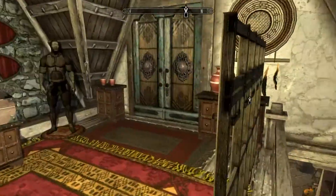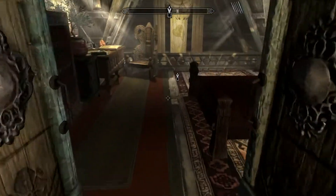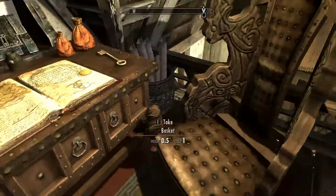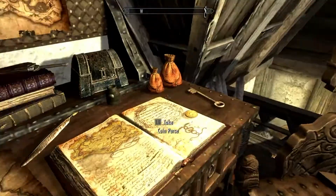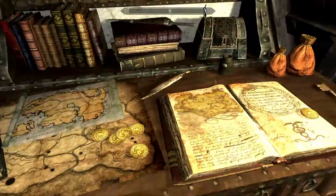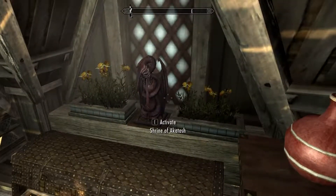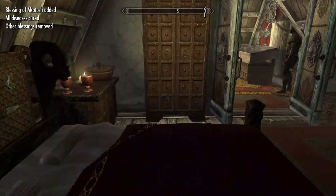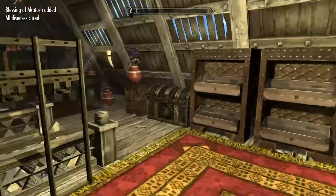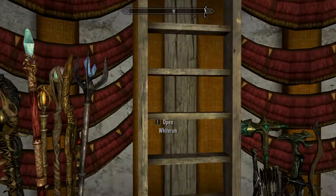Those are pretty nice looking jugs — not like that kind of jugs, but you know what I mean. So then the master bedroom. This is pretty cool — it's got an opening loft area. You can sit in this armchair, look at your ledger. You can take the east empire trading shipping map. There's another key, there's a shrine. I guess Lydia stays downstairs. So now we can go outside.